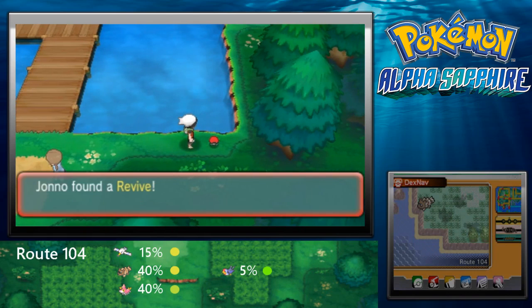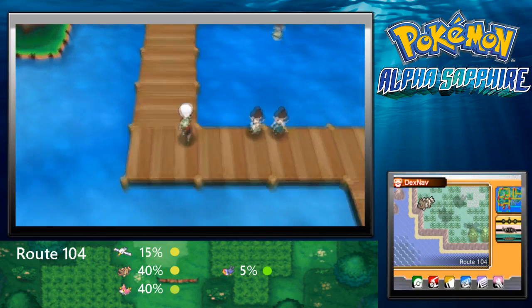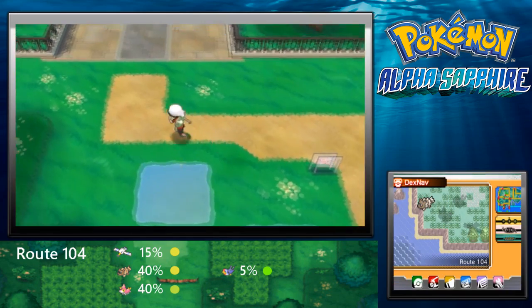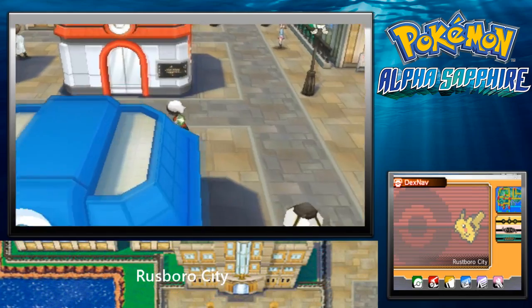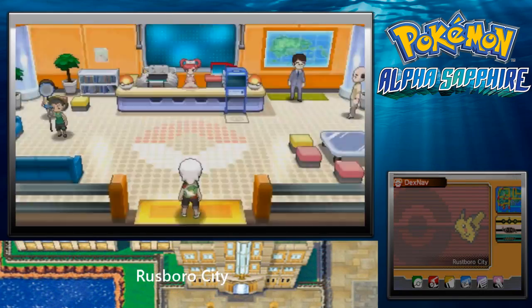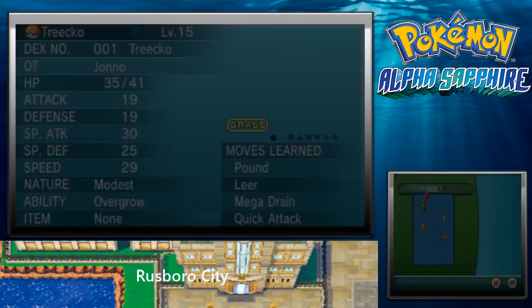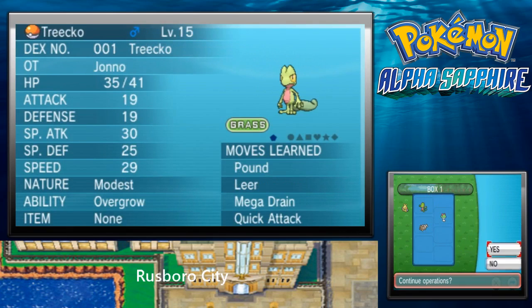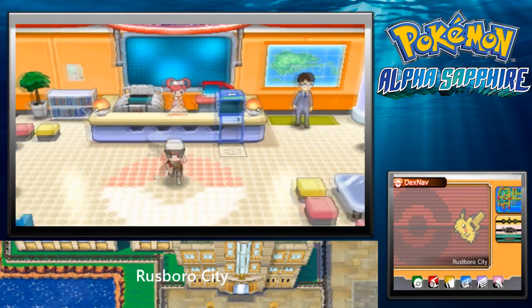Right here is a Revive! I didn't know that was a Revive — I thought it was an X-Attack or something. I'll totally accept that. I'm going to put Makuhita back in the PC box. We'll keep Zigzagoon for the time being — it won't be part of my main party, just my HM servant.